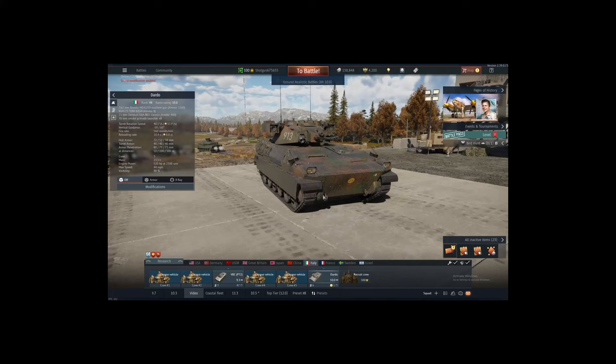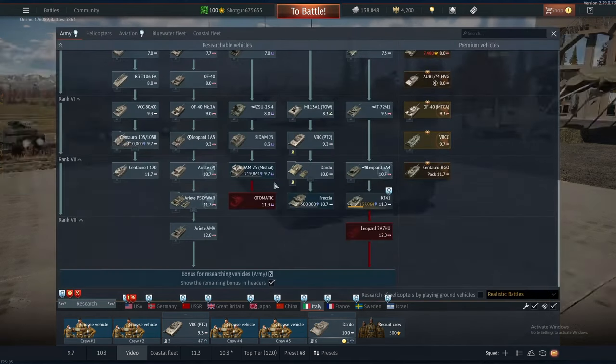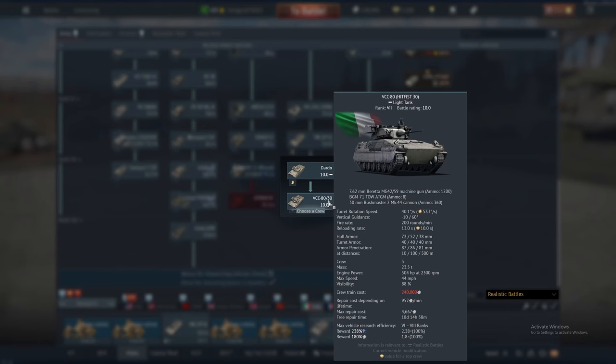Holy crap, I forgot what I was gonna say. Today I will be playing the Dardo, which is an infantry fighting vehicle for Italy in rank seven, as you can see, folded with the VCC 8030.